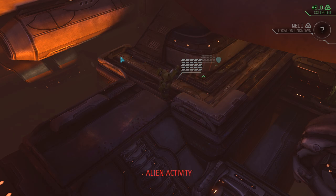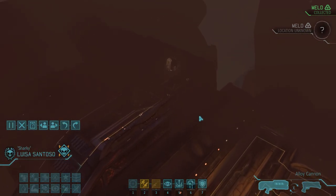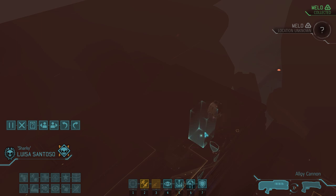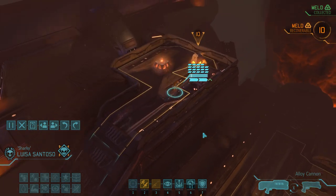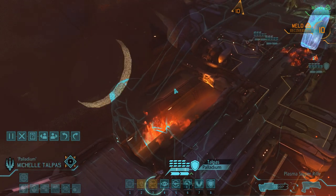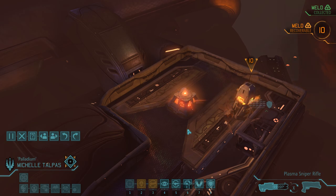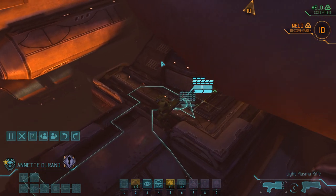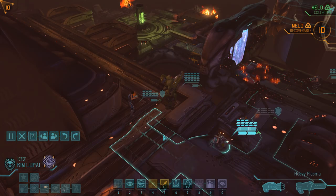At least for this enemy turn no more aliens show themselves, and we can notice the faint outlines of the second meld container up high on the platform, so let's move Luisa up there to start our next turn. This dialogue refers to the object right next to the meld container, which at the end of the mission will give us fusion cores. We don't actually have to manually interact with it - we just need to make sure it doesn't get destroyed.